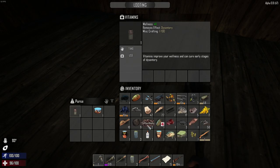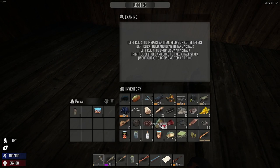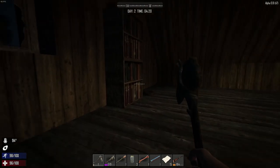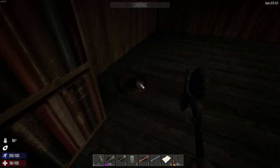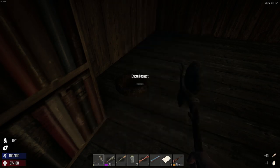Anything I can drop? I'll maybe put stuff in the purse, just use it as a container quickly. I need food - I'll put the dog food, vitamins and food sandwich in there as a temporary container. Bookcase - probably more feathers. And an egg - you can make boiled eggs on the campfire.